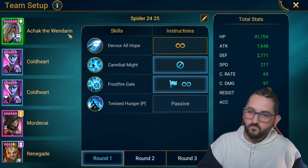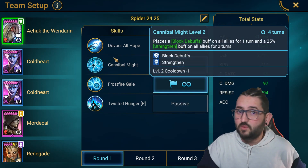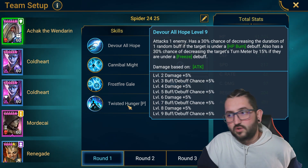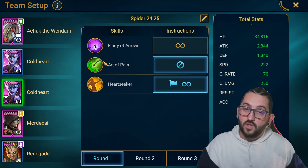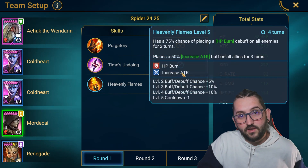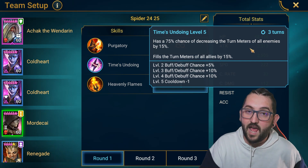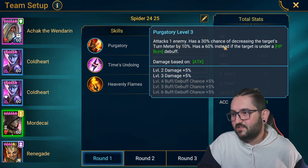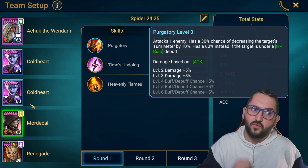In presets, for A.Check I have only his AOE freeze active — you don't want him using the A2 because that animation costs one or two seconds you don't need. You only want the freeze and the A1 for turn meter control, plus Evil Eye for a little extra turn meter control. For both Cold Hearts, I only use Heart Seekers and lock out the A2 — you don't want AOE damage, you want damage to come from HP burns. For Mordecai, only the A3 AOE HP burn is active; the A2 is locked out so you don't push back the spiderlings' and main spider's turn meter.